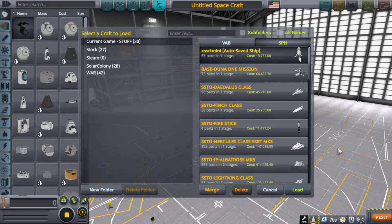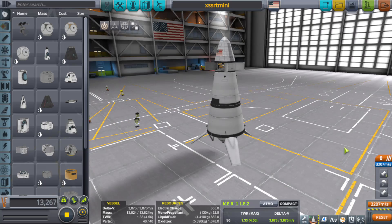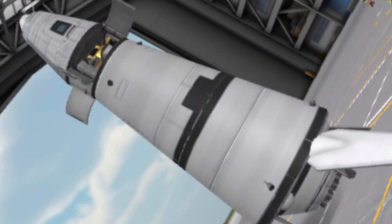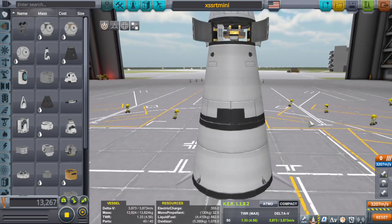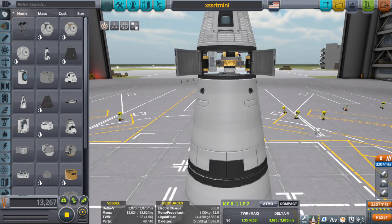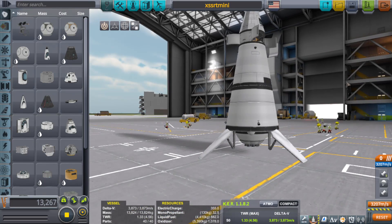Hello everyone, I am Veos and welcome back to another Kerbal Space Program video. Nothing super special today, but I was curious about SSRTs — what would be a tiny itty bitty SSRT? And could I make it work? Could I get a Kerbal up there? The answer was yes. Could I get a Kerbal with maybe a small little satellite payload? The answer might be yes — let's give it a try. I just built this and haven't tested it yet, so anything goes.